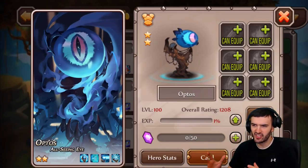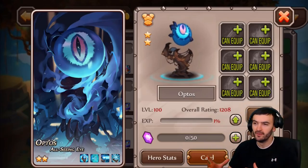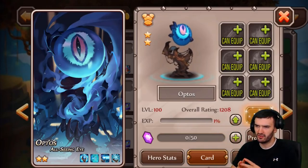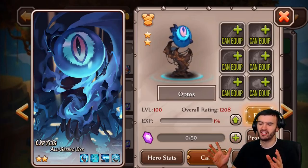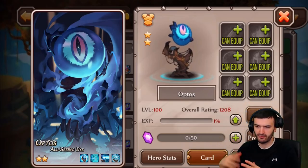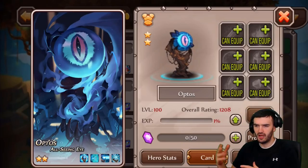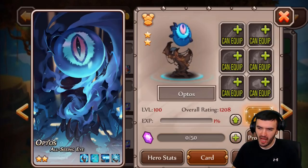Before we begin the spotlight, I wanted to talk about this character really quickly. First of all, hands down, this is the weirdest looking character in the game - am I wrong or what? It's so freaky looking. It's literally dangling there by some kind of a hand, it's an all-seeing eye. It's pretty cool but it's pretty weird - it doesn't make any sense to me at all. And secondly, what am I going to call this dude? I feel like I should call him Optus. How about I just call him OP - the brand new hero OP? I'll just call him Optus.